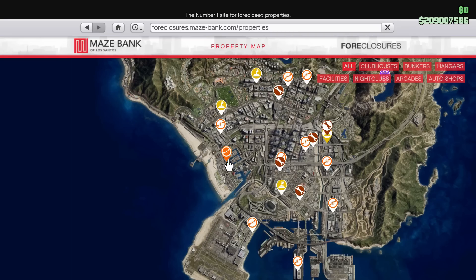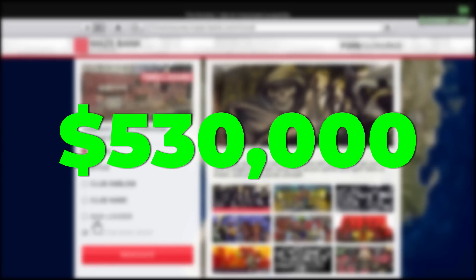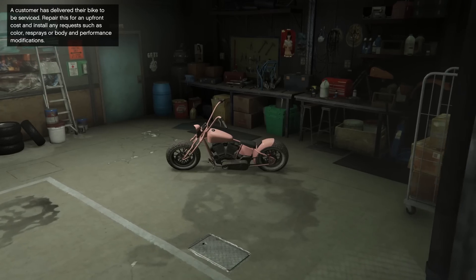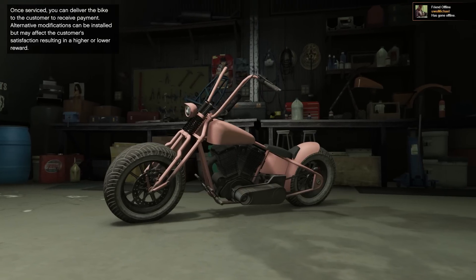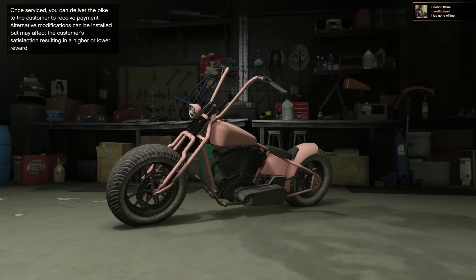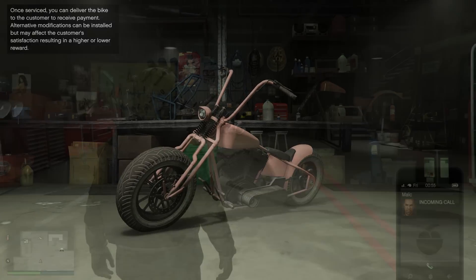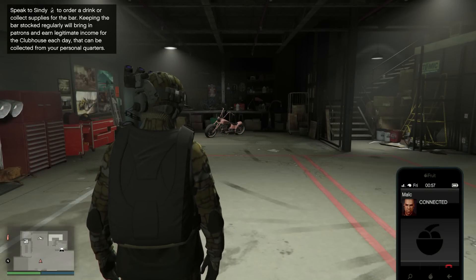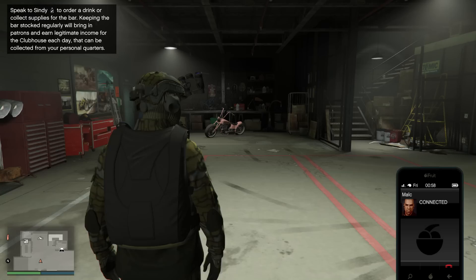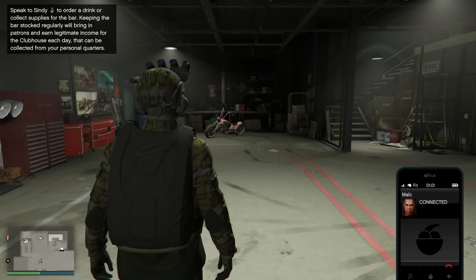If you head on over to the Mace Bank website and upgrade your Clubhouse with the custom bike shop for a hefty price of $530,000, you can get a new business added to the Clubhouse. This new business is exactly like the auto shop's customer deliveries. Customers will deliver their vehicles to the mechanic at the Clubhouse for you to modify them to the customer's specific needs and sell them for a profit. This time with the Clubhouse, you get special bike deliveries instead of regular vehicle deliveries.